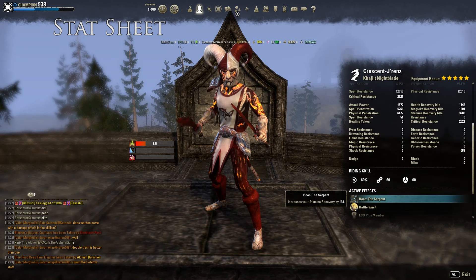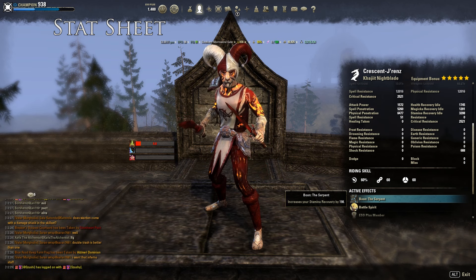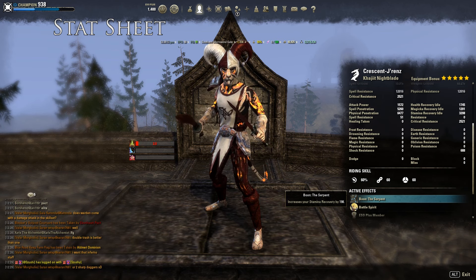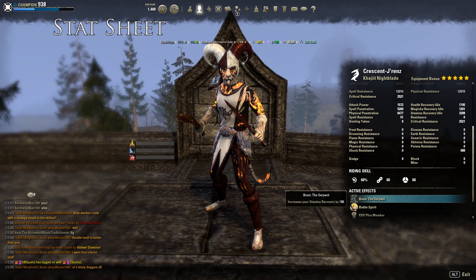We'll be using the Serpent mundus stone, because our crit is already so high I don't need to use the Thief mundus stone. Shadow is not good because you can't crit with your proc sets. So I use Serpent.